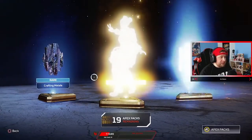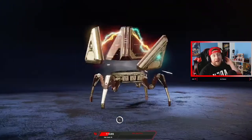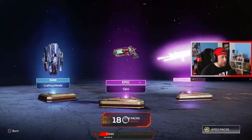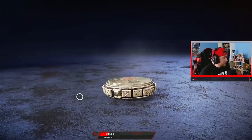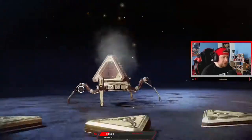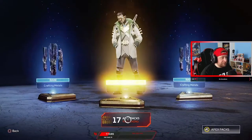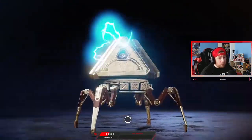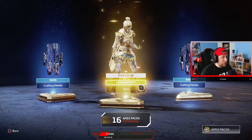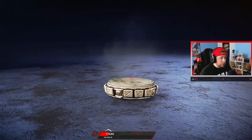So far the skins and stuff in the game are pretty sick. Lifeline got a crazy — I don't want to say it's a buff, it's a rework — we're gonna talk about that in just a second. Just some regular skins, nothing crazy. The legendary ones are really good — the legendary skins in this collection set are pretty good. Crypto got a nice rework too, he's actually pretty solid now. We're gonna be making another legend tier list. Wraith — she got a nice little rework too, we're gonna talk about all that today.